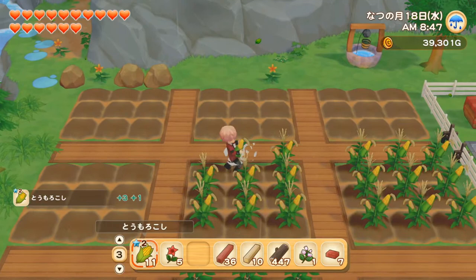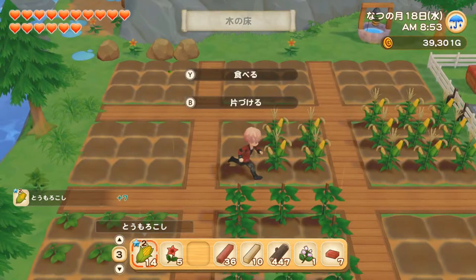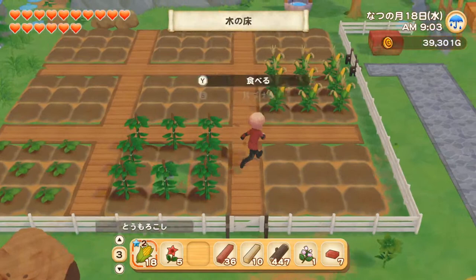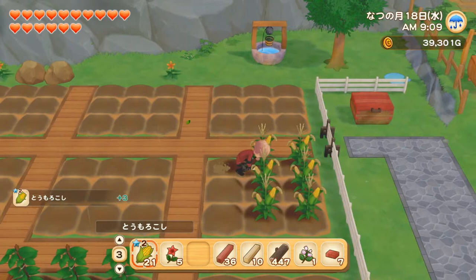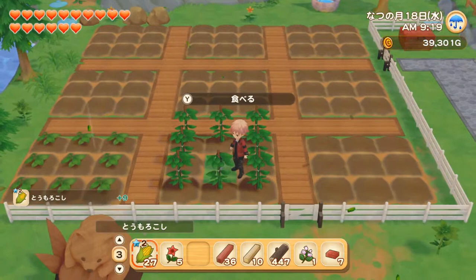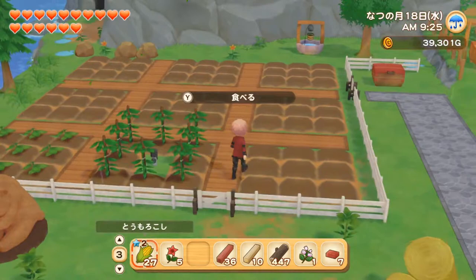Sprinklers are very convenient, but so far they're kind of expensive because I'm still working on upgrading my tools from iron to silver. For one tool you need five silver ingots, and for comparison one sprinkler is three silver ingots. So do I want sprinklers or upgraded tools? For now, upgrading my tools to silver is the priority, but I'm sure in the future three silvers isn't going to be that much. So we're going to need to buy 27 plus 27 plus 9 seeds.